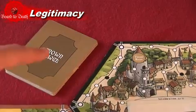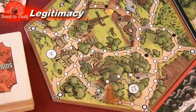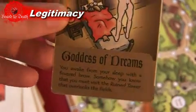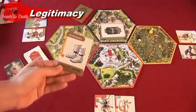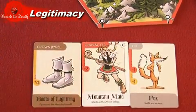The main goal to win this game is to collect three jewels and then go to the tower. To collect jewels, you simply have to go to black spots on the board, draw a card and hope for a quest card. Then go to the location on the quest card and discard the quest card to draw a jewel card. Crown jewel cards are placed face up in front of you and some of them also give you special abilities to raise your stats. Once you have three of these, you have to go to the tower to win the game.